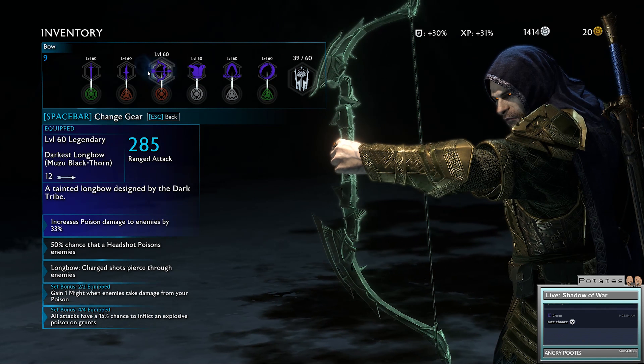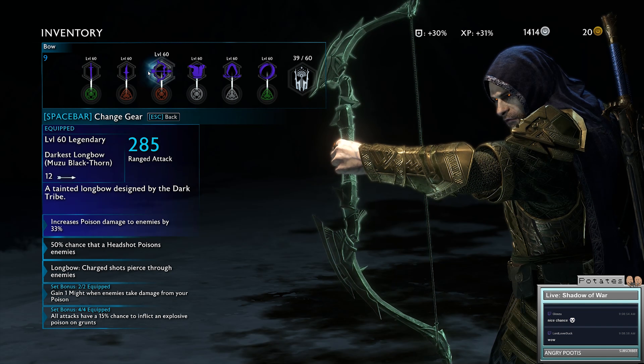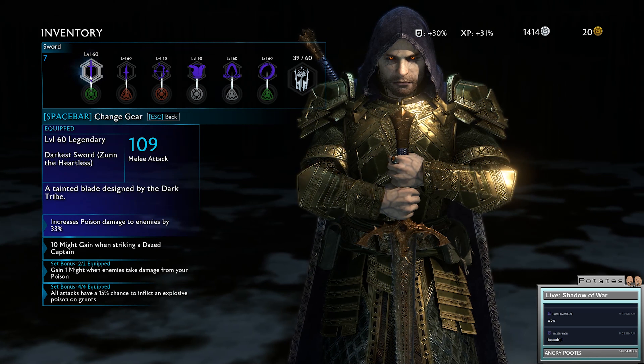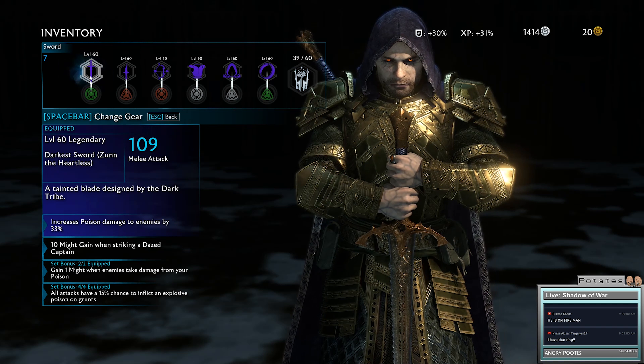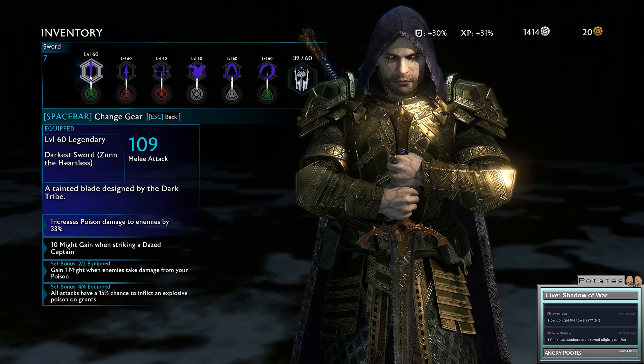So, let's talk about the Dark build. The first thing you need is the Darkest Sword - look how awesome it looks, amazing. It increases poison damage by 33%; that's the main thing you need this sword for, for that increase of damage.